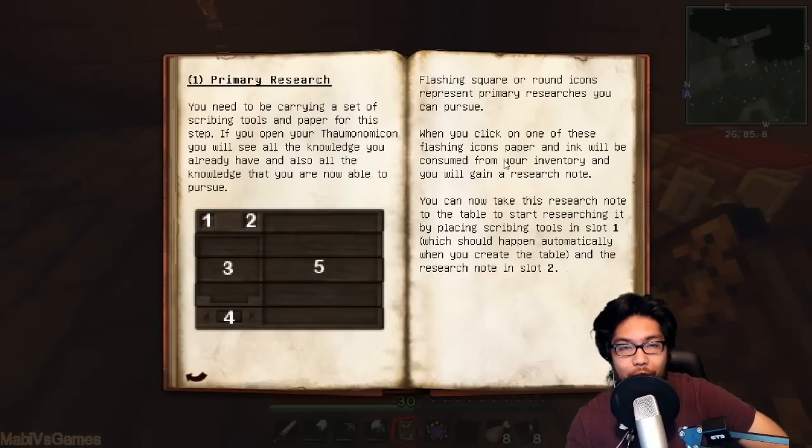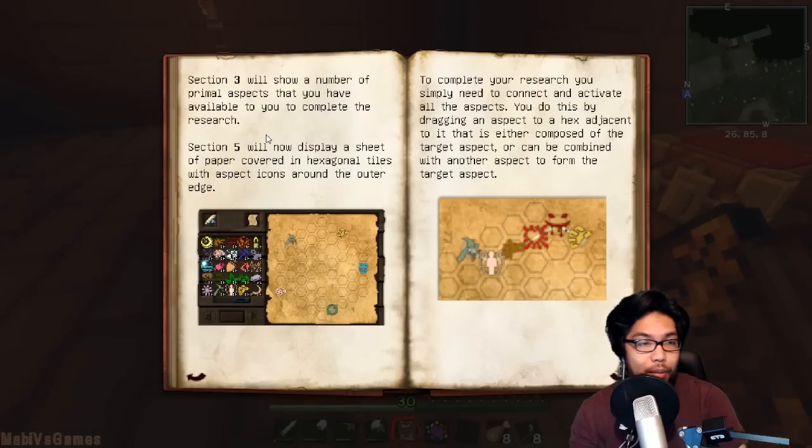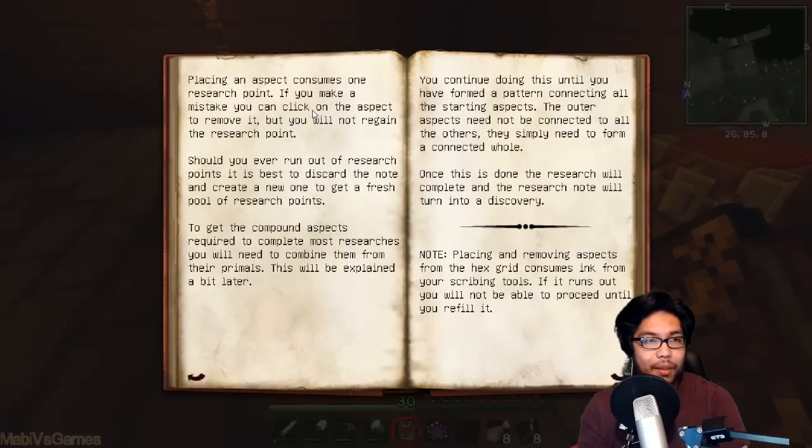Three shows you the number of primal aspects available. Five displays a sheet of paper covered in hexagonal tiles with aspects around the outer edges. To complete your research you simply need to connect and activate all of the aspects - by dragging an aspect to a hex adjacent to it that is either composed of the target aspect or can be combined with another to form the target. Placing an aspect consumes one research point and we only have five of each right now.